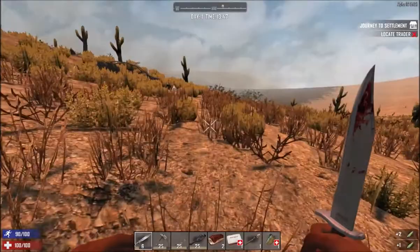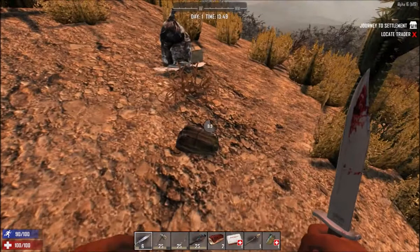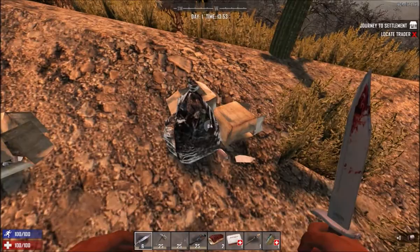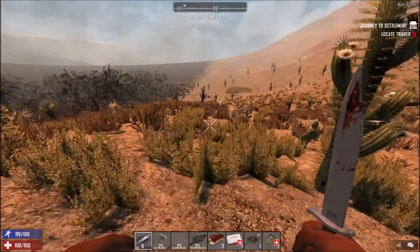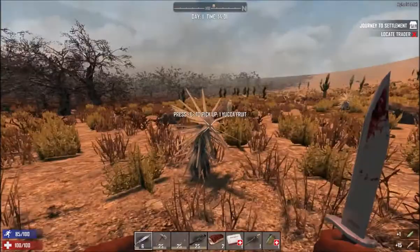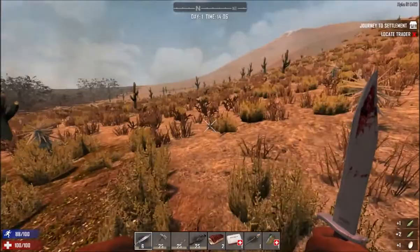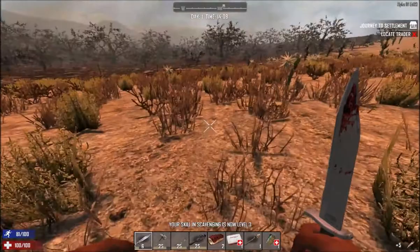On the side of the burnt biome hopefully the trader isn't in the burnt biome itself. I need to loot all of these as I come across them to get my scavenging up and potentially find awesome loot - animal hide gloves, you can use those in a colder biome. If we use leather in the desert it's just gonna overheat us. Another vulture - as long as they make noise when they attack me I can dodge them. In one of the experimentals they attacked you in stealth with no sound.